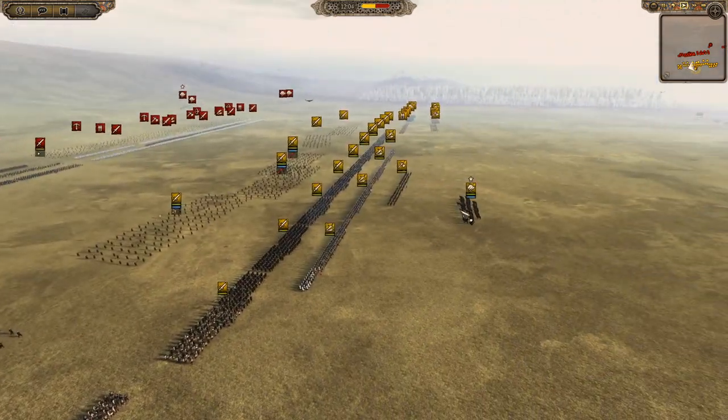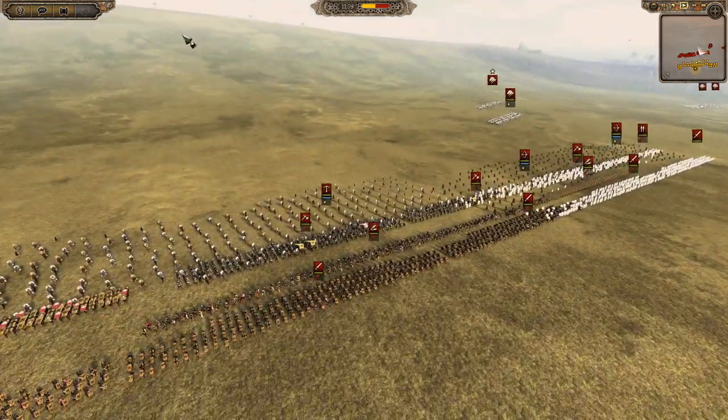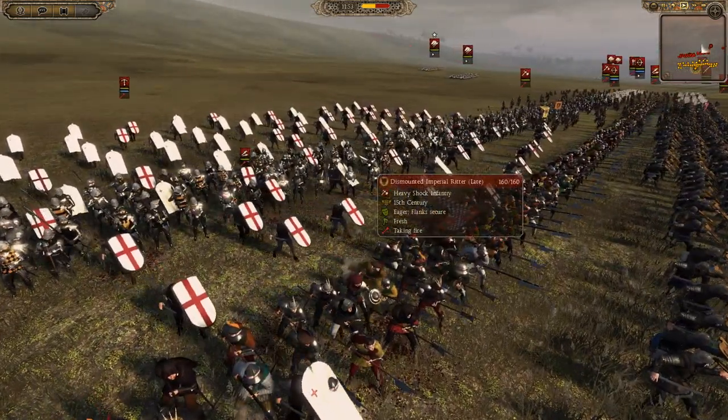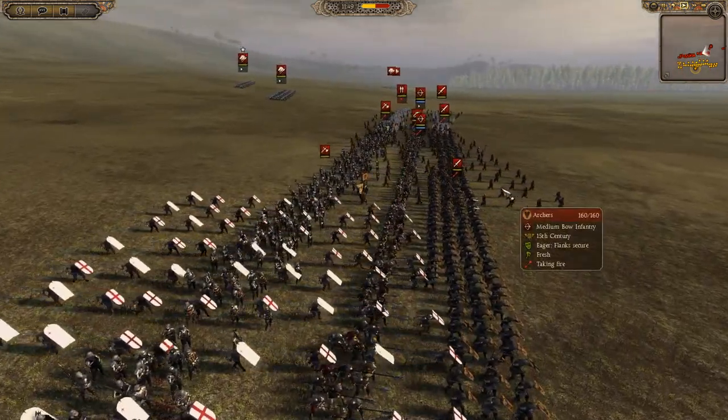The Sultan is at the back. The Holy Roman Empire has a load of sergeants in the front line, Swiss halberds in the second line, dismounted Imperial Ritter as shock troops, crossbows setting up, and archers.